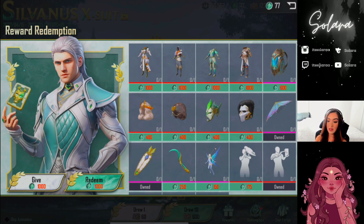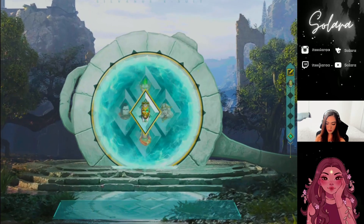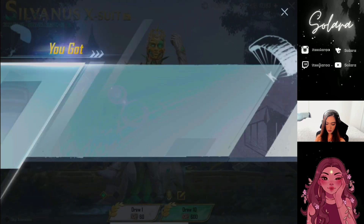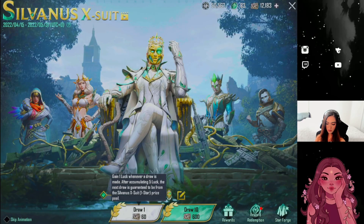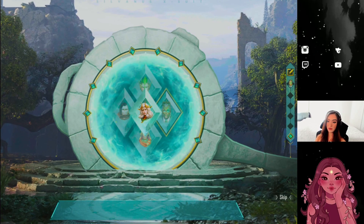The x-suit itself is 1000 coins — if we get 2000 or get the x-suit with an extra thousand I don't need to spend, I'll be doing a giveaway for it. I'm going to do a poll because a lot of people either like it or hate it. I'll be doing a poll on Instagram on whether or not I should do a giveaway for this x-suit. If you're interested, go ahead and give me a follow on Instagram and participate in the poll.